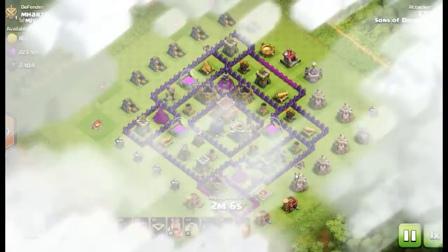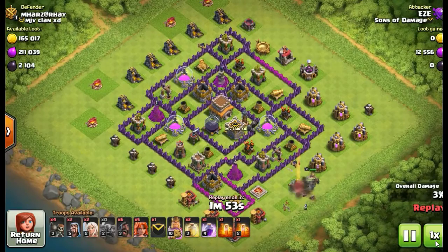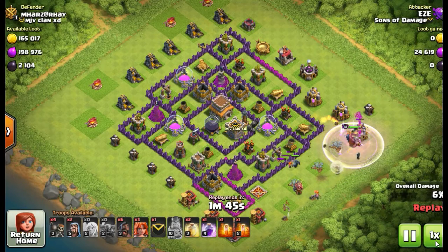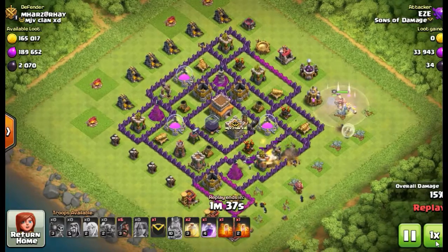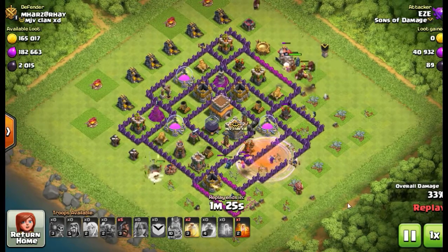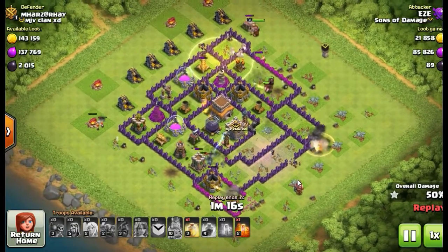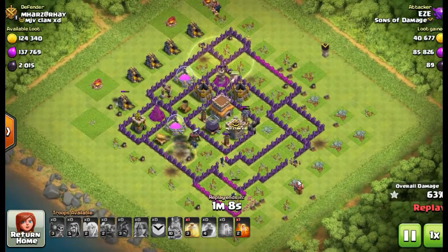This next raid was not a dark elixir raid — I believe this was a revenge attack. We used Valkyries, healers, hog riders — a whole arsenal, almost like a war attack. Anyone who's gone through Town Hall 8 towards the end knows there's a lot you need to do with your gold and not much left to do with elixir. Once you run out of elixir upgrades — camps, barracks, lab — you're basically just collecting gold, doing walls and dark elixir stuff.